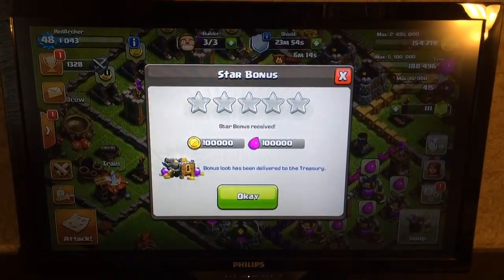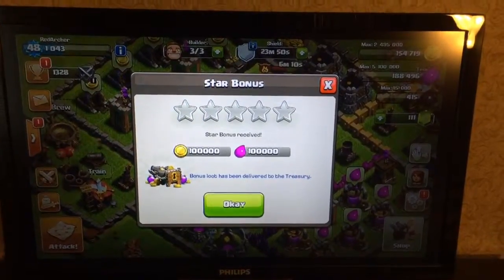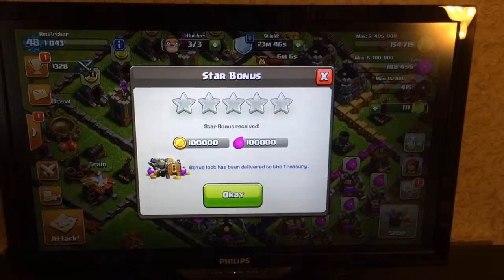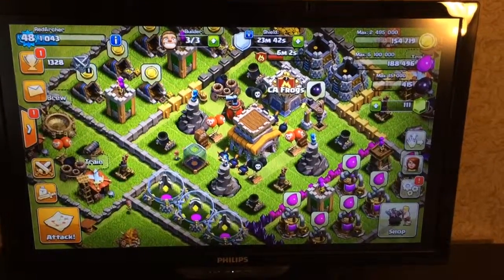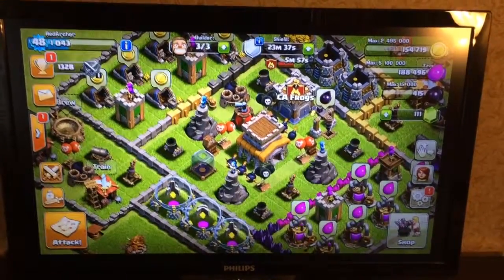Adam6139 asks, what does that mean? Every star you get in multiplayer adds up. When you get five stars, you get a bonus. The loot goes to your treasury, which is found in your clan castle.